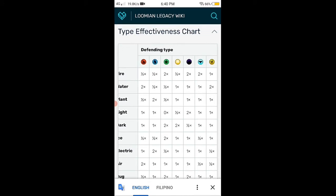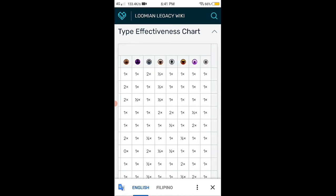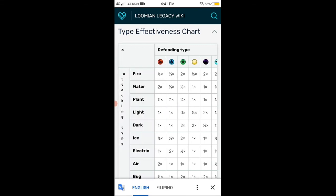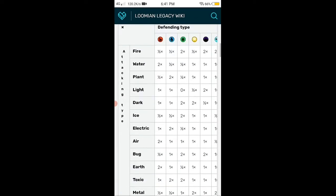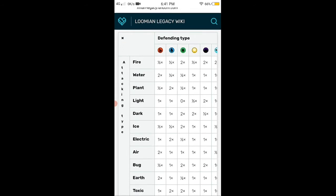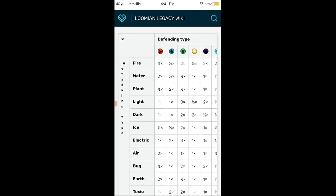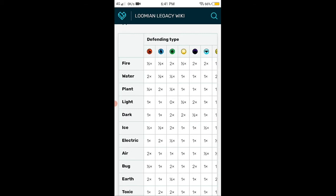For example, fire is super effective against dark, grass, ice, and steel or metal type. But fire can also be weak because some types have super effective moves against fire, and fire also has moves that are not very effective against certain types.